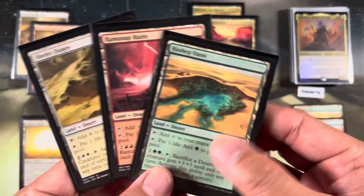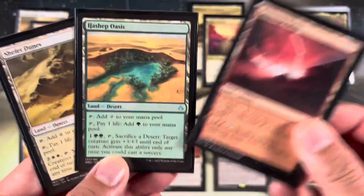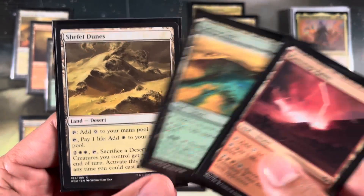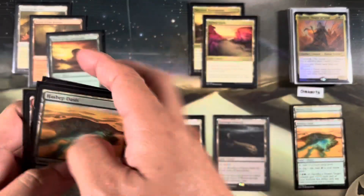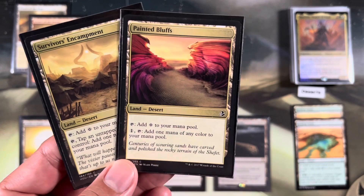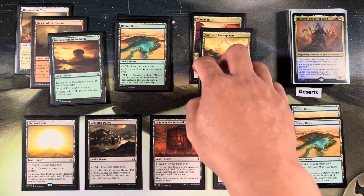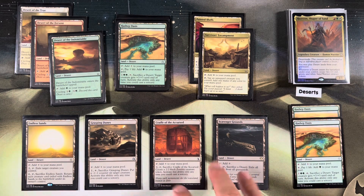We have the sac deserts that generate colorless, or pay one life for colored mana. Ramunap Ruins is instant speed: sack it, deal two damage to each opponent. Play it, sack it, deal two damage, play it again, sack it, deal two damage more. It's mana intensive but you can do a lot of damage. Hashep Oasis gives a creature +1/+1, or +3/+3 to get into the graveyard. Then we have rainbow desert lands that tap for any color or tap an untapped creature for any color. Playing this desert land base means a lot of colorless sources in a three-color deck, so we have to make concessions for these desert cards.